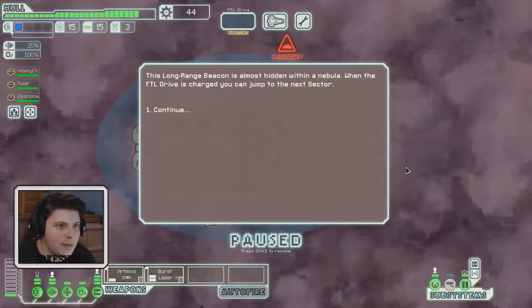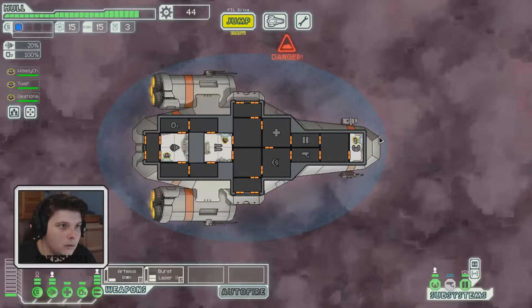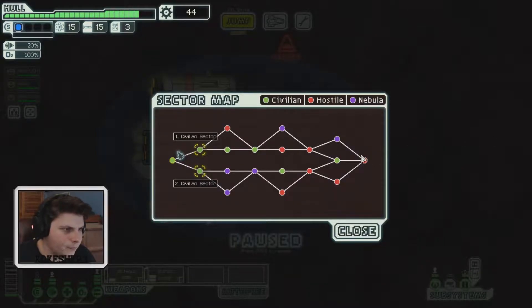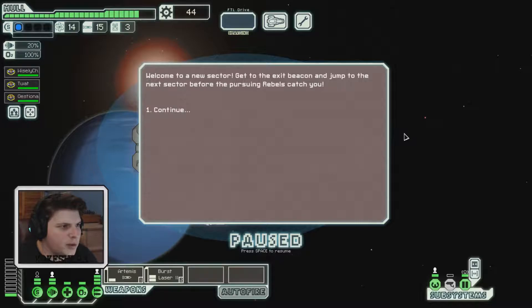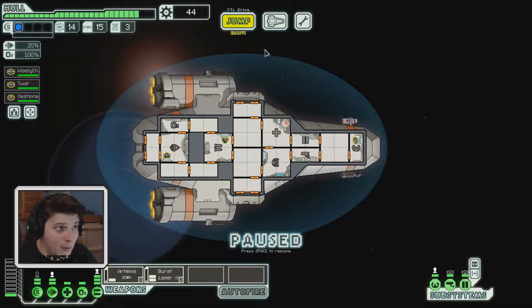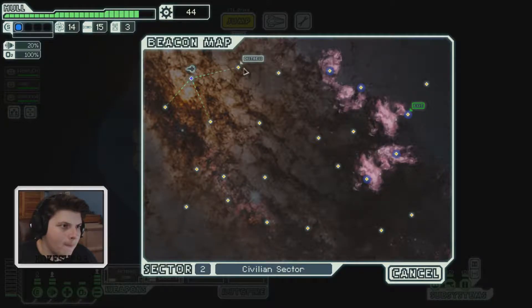This long-range beacon is almost hidden within a nebula — the FTL drive is charged and we can jump to the next sector. Next sector — perfect! Let's go here since we've got a straight line of civilian sectors. Welcome to the new sector! Get to the exit beacon and jump before the pursuing rebels catch you. We're doing much better this time around.